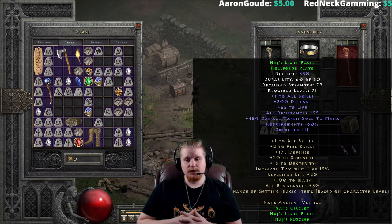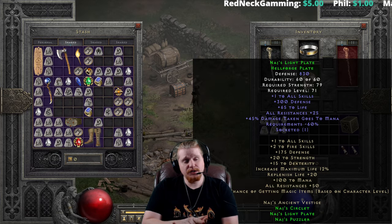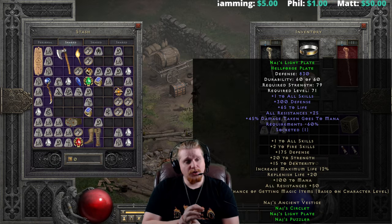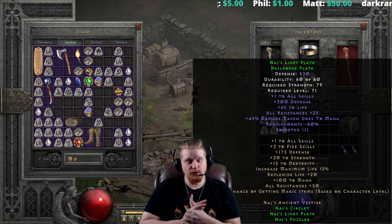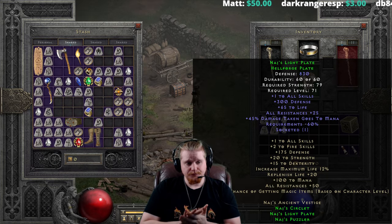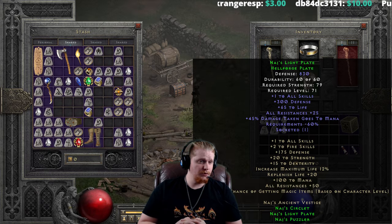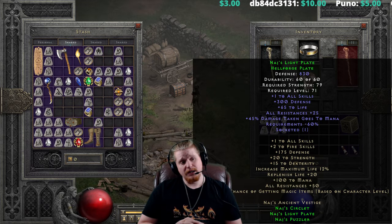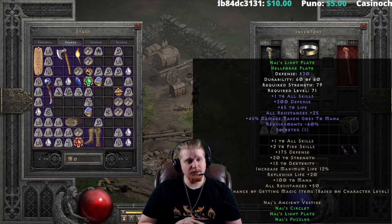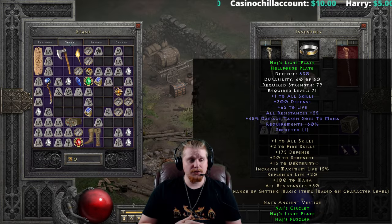With the full set, you'll see plus one to all skills on the armor, for a total of plus two to all skills. Plus two to fire skills has been newly added, so the armor now gives a total of plus four to fire skills and plus two to all skills — quite a big bump. We also have 175 to defense and plus 20 to strength. With the set consuming the weapon, staff, and armor slots plus the helm, it really only leaves the belt, gloves, and boots for other equipment.